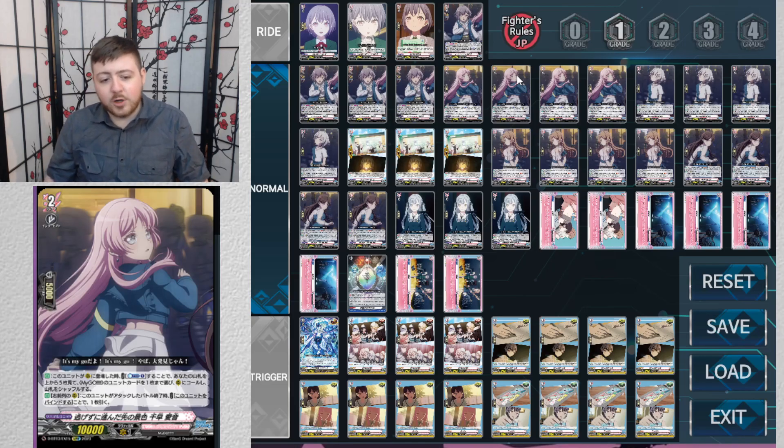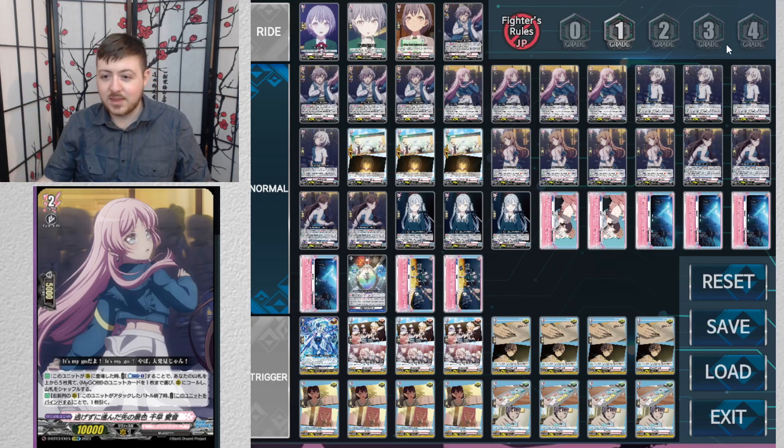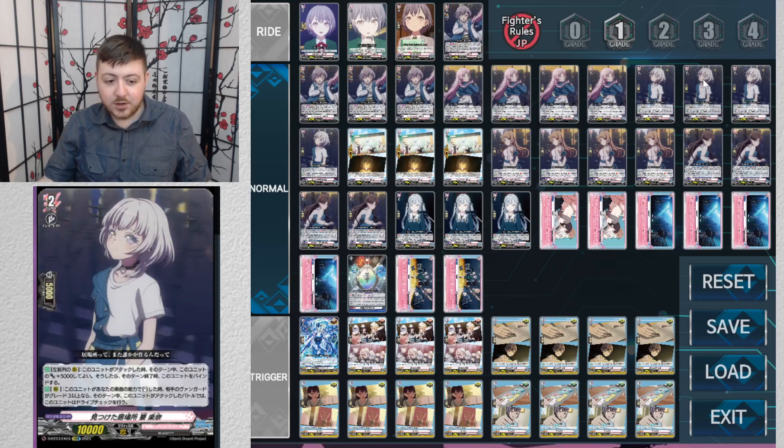When Anon is in the front row, at the end of the battle it attacked, you can bind it to draw a card. Note that for the grade three order, you don't have to immediately bind her — you can swing, re-stand her with the order, swing again, then at the end of the battle draw a card.